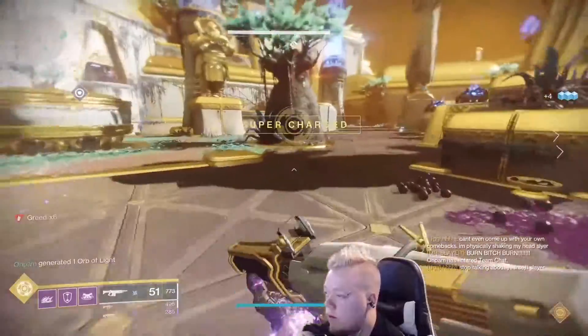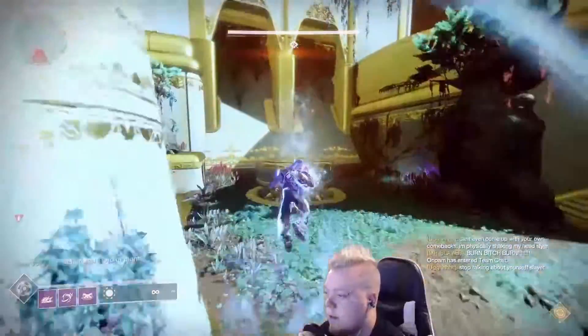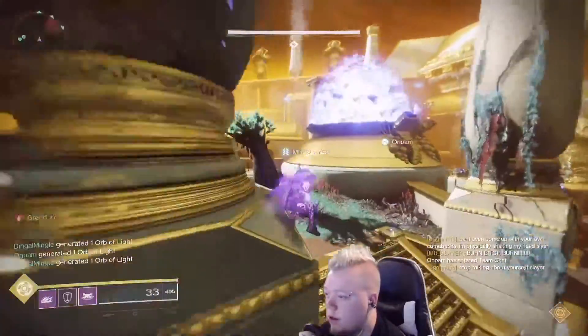You'll notice, if you pop your super right when you catch the ball, you can save your super and it will cleanse your greed at the same time, which is pretty cool. Popping your super takes your greed off for some reason. It's an exploit you can do to two-man or one-man this encounter pretty easily.